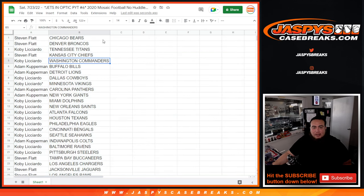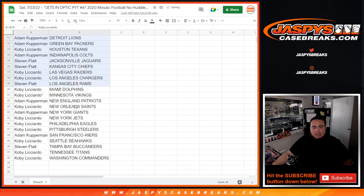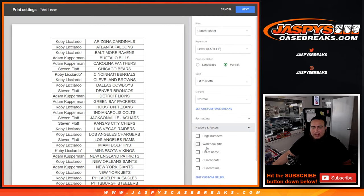Alright, so there you go. Now we're going to alphabetize — I'll let you see your teams really quick, and then we'll do the quick pack filler.